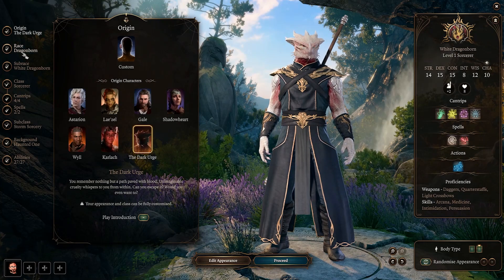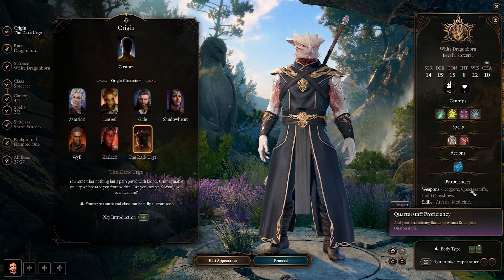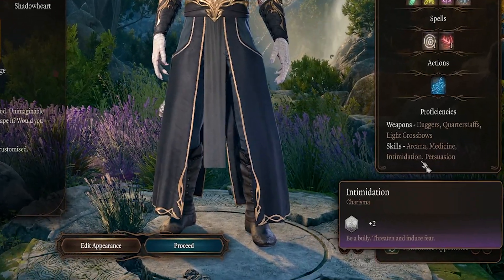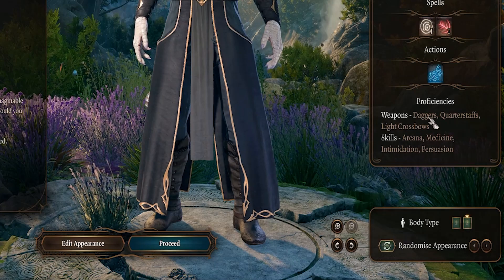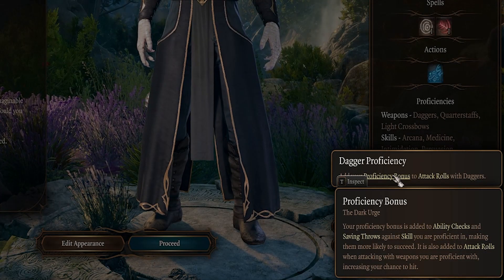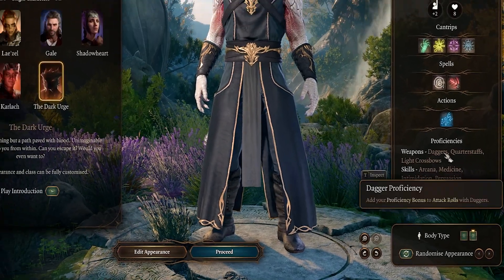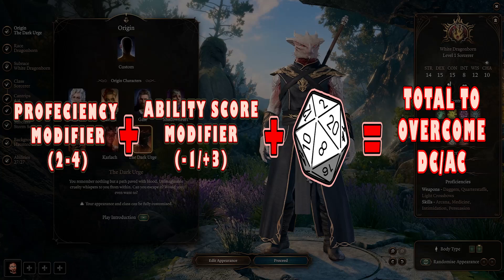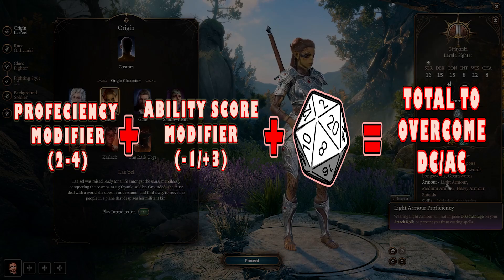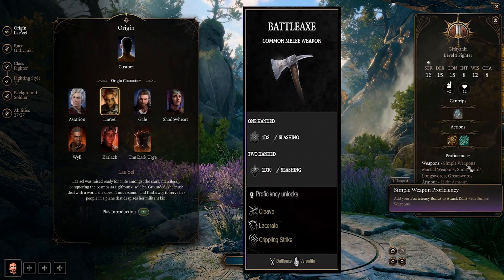Before we move on to the other ability scores, it's important to understand proficiencies. Proficiencies are determined by your character's class and race, and they're listed on the right-hand side of the character creation menu. Being proficient with a weapon gives your attack rolls a +2 bonus at level 1, increasing to +4 by max level. If you're a caster, the same goes for your casting — a +2 at level 1 on top of your ability score modifier, added to your D20 rolls against difficulty class. Melee weapons are modified by strength, unless they're noted as finesse weapons.